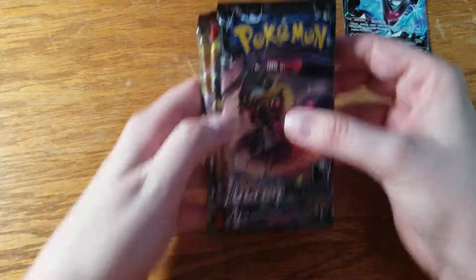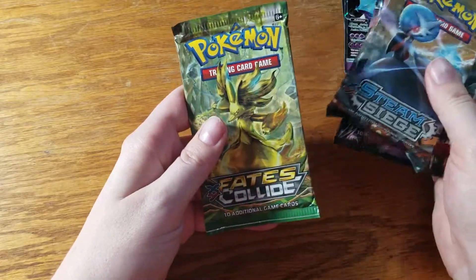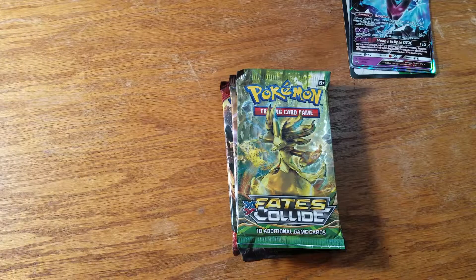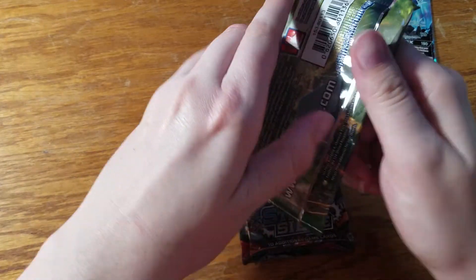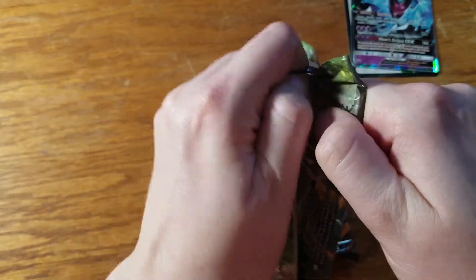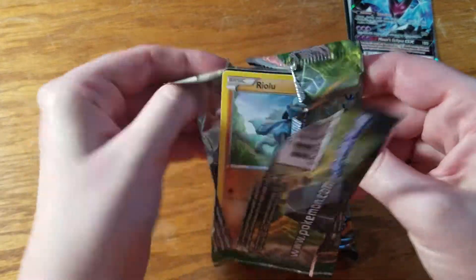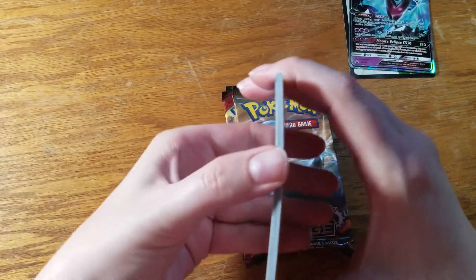So in terms of cards we've got Ultra Prism, Crimson Invasion, Steam Siege, and Fates Collide. So we're going to go oldest to newest so we can watch me struggle with the card trick. I'm most excited about the newer sets and I'm always an 'eat your vegetables first' kind of person, so we will eat these older pack vegetable packs first.